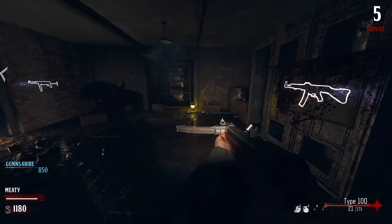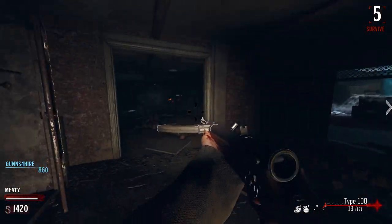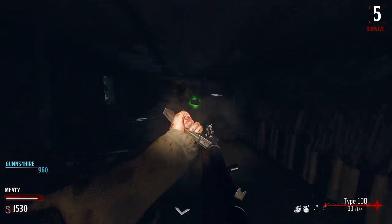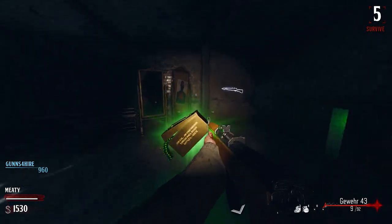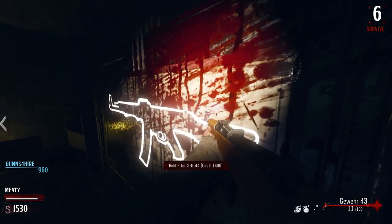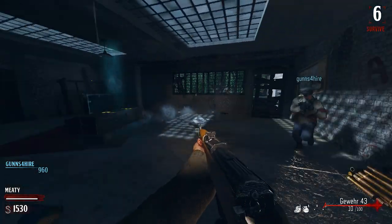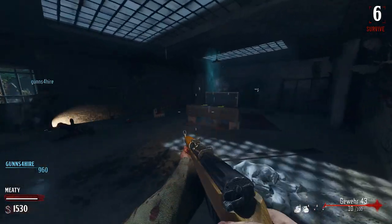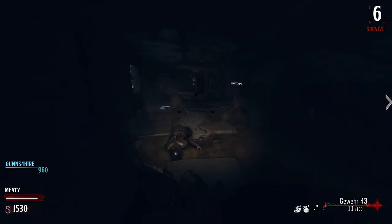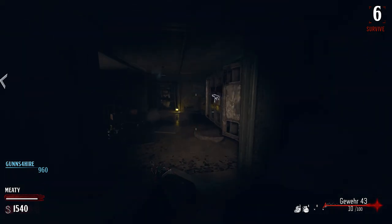Are they all spawning downstairs? That guy spawned upstairs. Let me see if it fills up — yep, ammo type. The STG would be good, that's a guaranteed decent gun. I'll roll the box again but for now I need something that's gonna give me some points. I hope we can go outside.